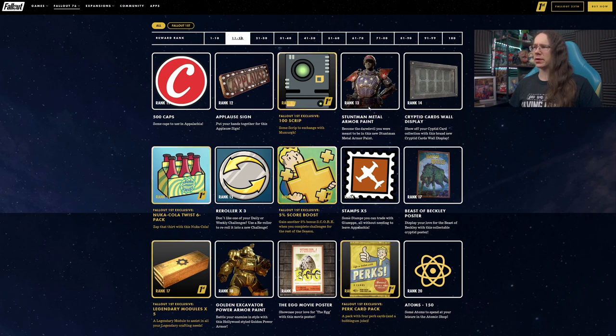Stuntman metal armor paint — again more red, white, and blue stars. That's fine on the metal, but not really my style.